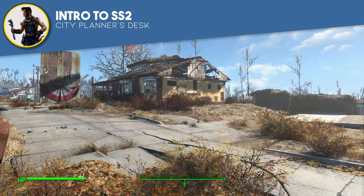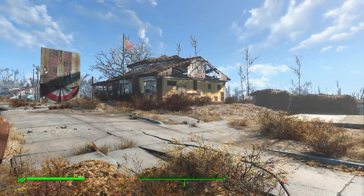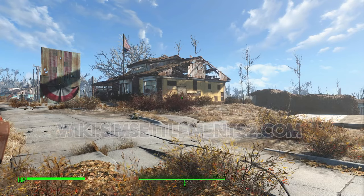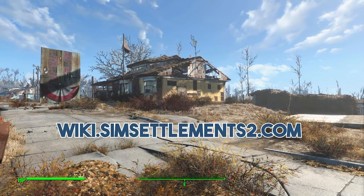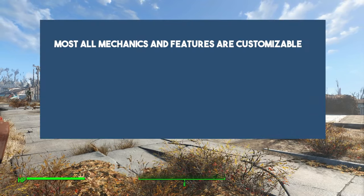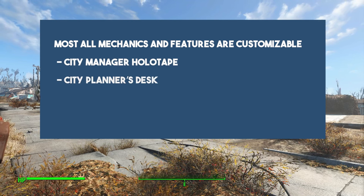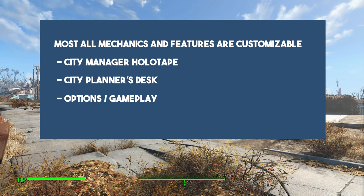Hey guys, King Gath here and in this guide we're going to go over the City Planner's Desk. At the start of these guides I like to always mention two things: most of this information is available in text form on our wiki at wiki.simsettlements2.com, and if I ever mention something you're not a fan of in the design of the mod, most settings can be changed in our holotape and at the City Planner's Desk.